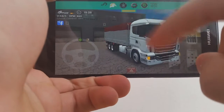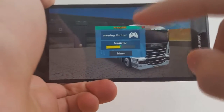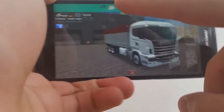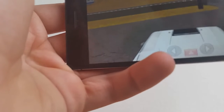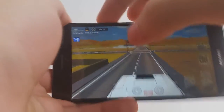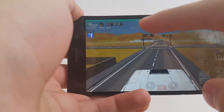Up here we have different options — lights, different settings, settings for steering. You can use a controller, an Xbox 360 controller, if you can connect that to your phone, which is awesome. Right now I am here and I have to get to — check out that sound!